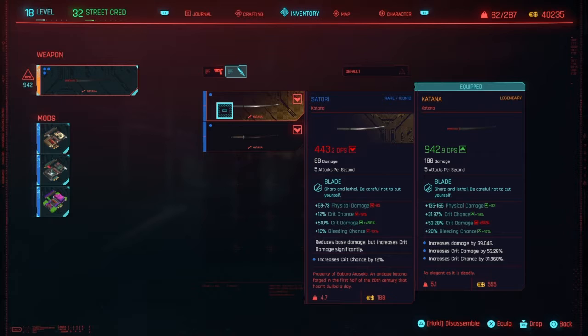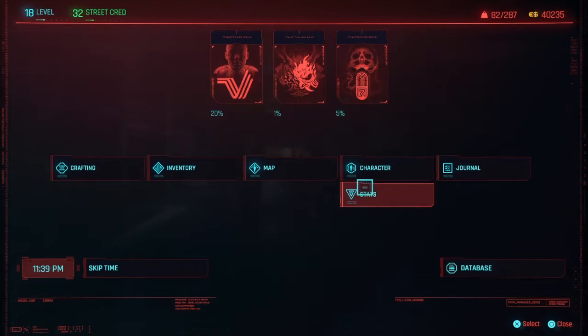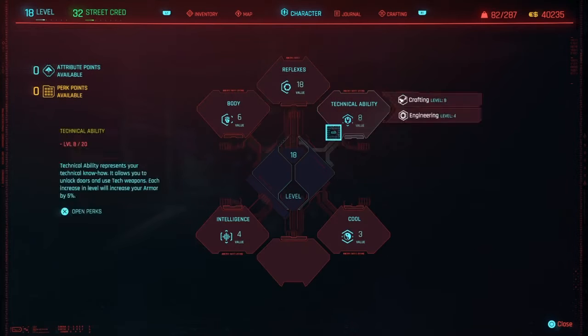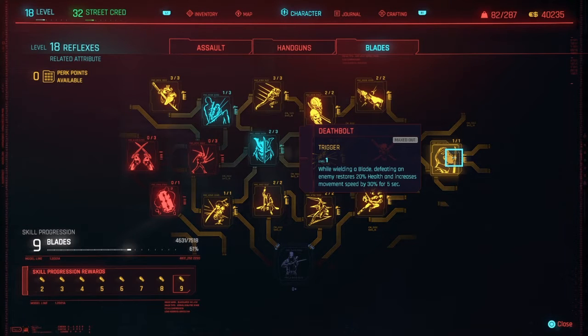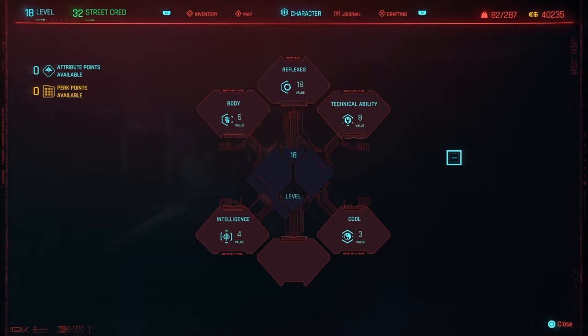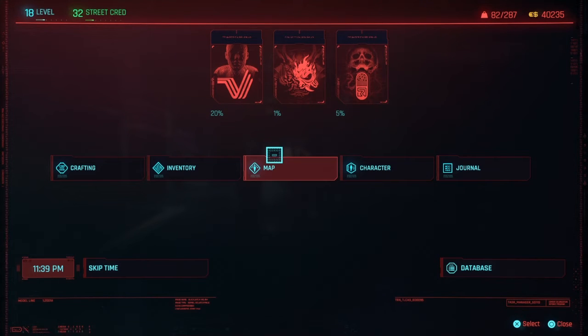However, the DPS cannot be ignored with this one. The crit chance is higher and you also get a 53% crit damage increase. It's just crazy powerful. Off camera, I leveled Reflexes a bit more to 18, and I also unlocked the badass ability called Death Bolt: while wielding a blade, defeating an enemy restores 20% health and increases movement speed by 30% for five seconds. That is just insane — I'm like tanky now. So for every kill I get 20% health back and movement speed increases by 30%, so I can zip to each character while Sandivistan is active. It's going to be all slow-motion fighting.